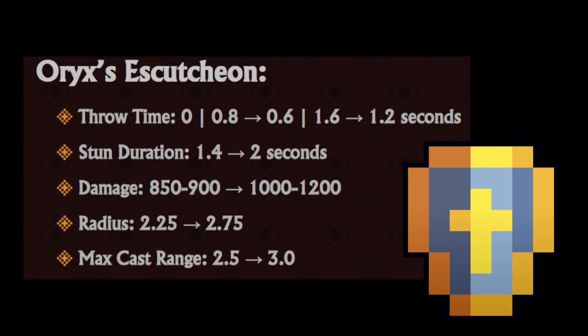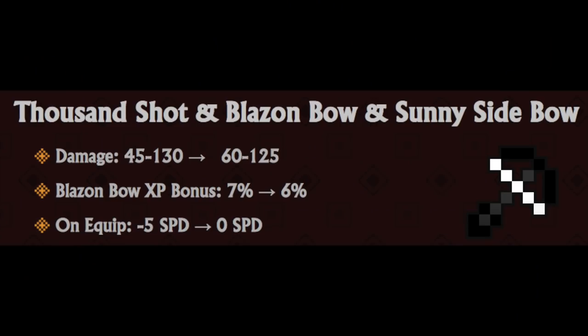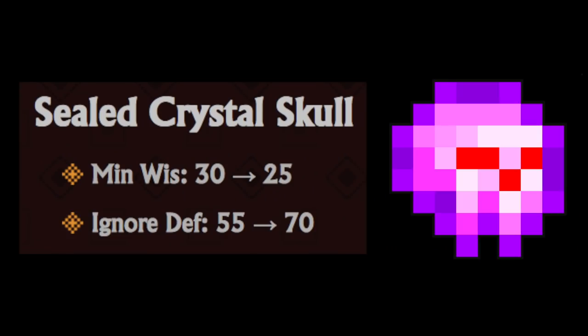Oryx's Scoochian: lower throw time, longer stun duration, significantly higher damage, higher radius, higher max cast range. Thousand Shot now has a higher minimum damage but a slightly lower maximum, one less XP bonus, and that minus 5 speed is now gone. Sealed Crystal Skull - I haven't heard that name in ages - less minimum wisdom, and it ignores 70 defense now.